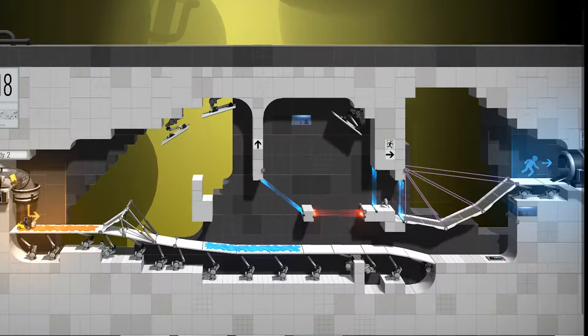For level 18, start by building a steep little ramp at the start of the level. You don't have to use a fourth attach point. Then just ignore the launch pad and build a ramp to the exit with rope cables. That's all for this video, thanks for watching and see you next time.